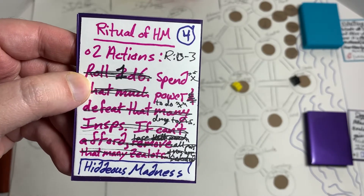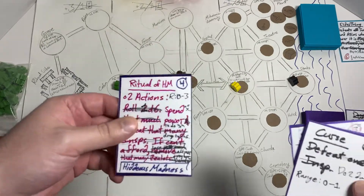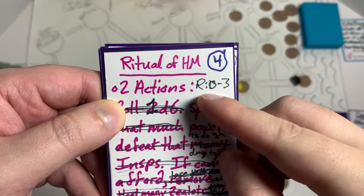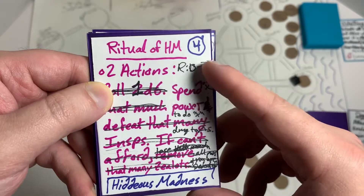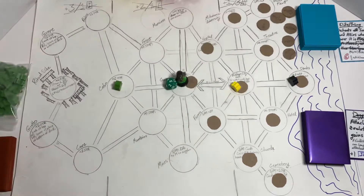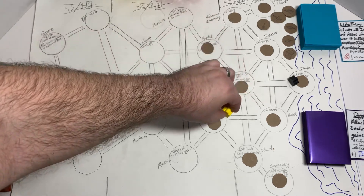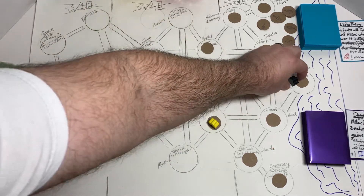We drew the Ritual of Hideous Madness — that's what this game is named after. It costs four to play, stays in play, and I keep activating it until something makes me discard it. With two actions I can target anything at range zero to three and spend X power to do X damage to as many targets as I want. I spend four to put it in play for later. Then we need to move the enemies before drawing again.